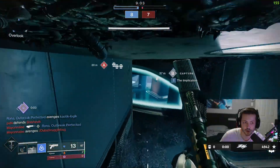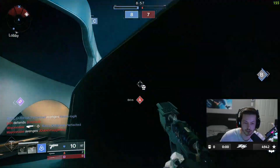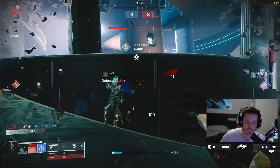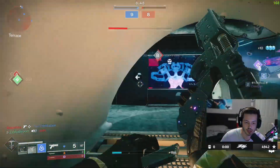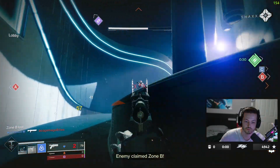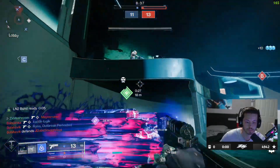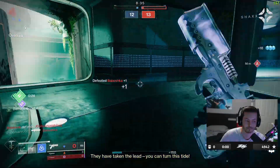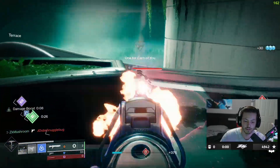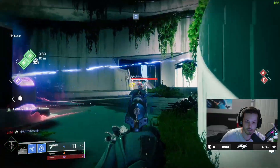I gotta make sure I stay alive because I spawn really far on this map. We're gonna get the team — gotta drop down, mess around with the radar. They might chase. Hey, I need a teammate here. Okay I got it, 10 seconds. Bam bam — damage boost for your next skill.